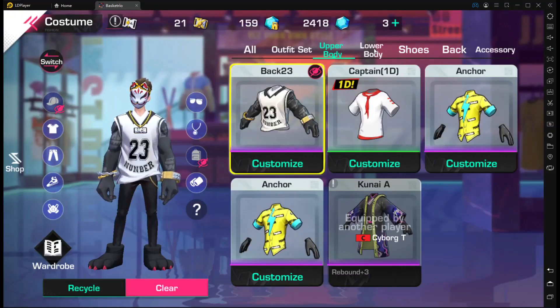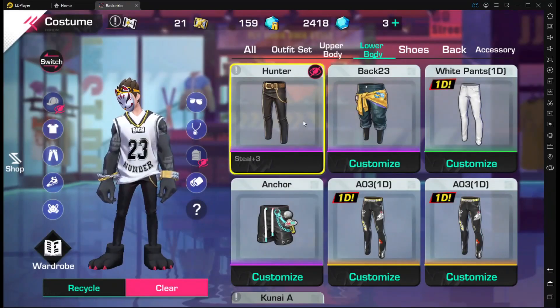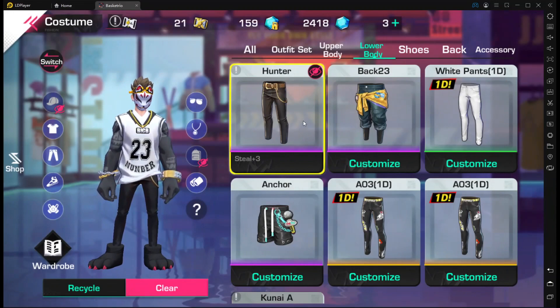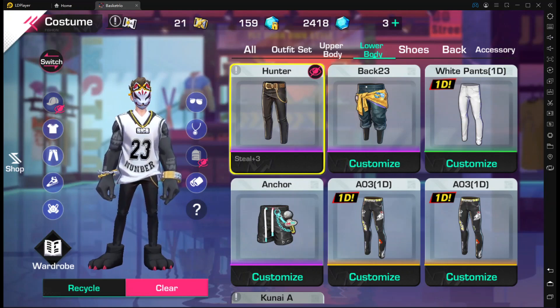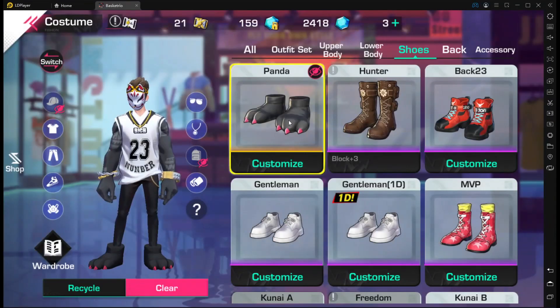On the upper body piece, go ahead and throw that three-pointer on — stack up your three-pointer and make sure you have the highest chance of hitting those open shots. For the lower body piece, same principle: stack the stats that are on your cards. I went for three-point shot on the upper body and now I'm going for steal on the lower body.